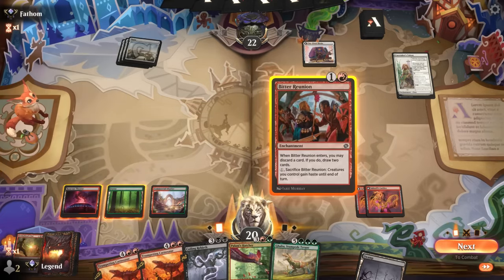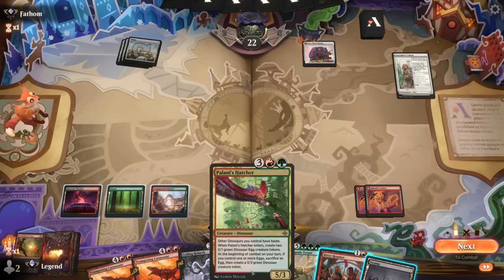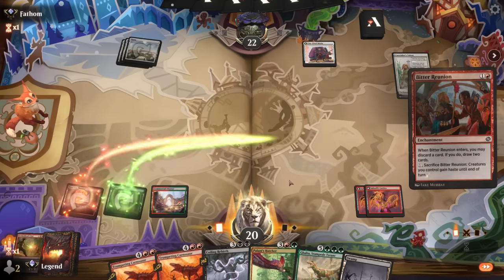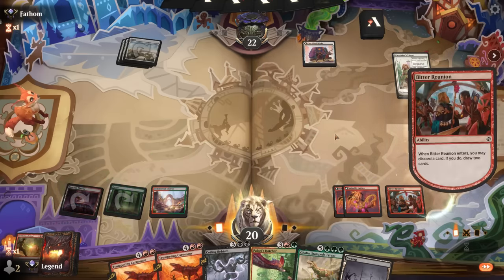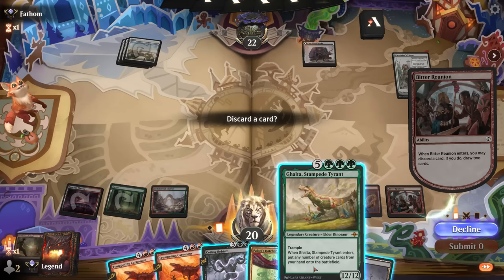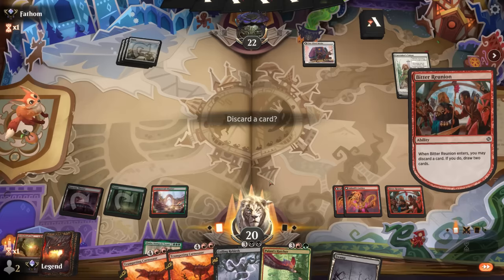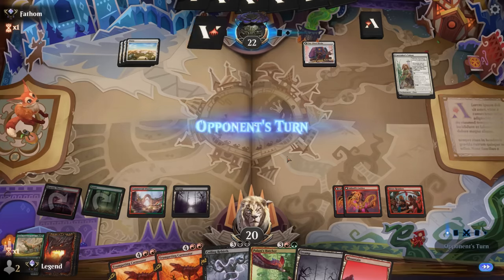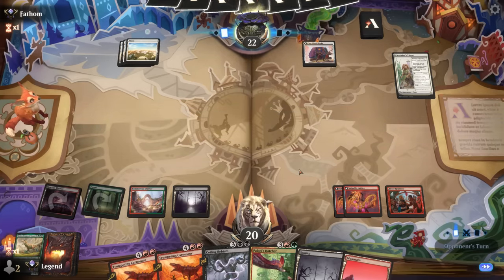One way our opponent could mess with our combo is if they have instant-speed removal for Hatcher to deny the haste. But we can also play slowly and activate Bitter Reunion for haste if we're worried. I don't really need Galta in hand. We've got plenty of lands to combo off next turn or we can wait until six mana if we want to play it extra safe since our opponent isn't pressuring us.